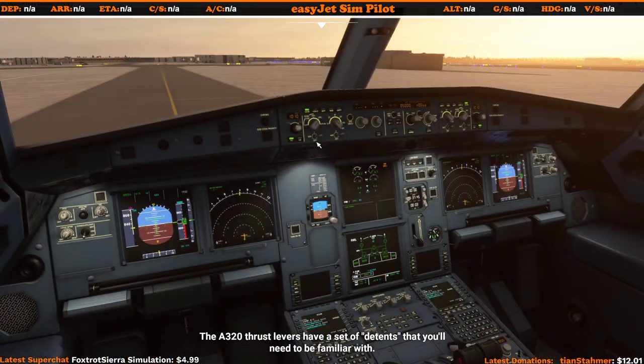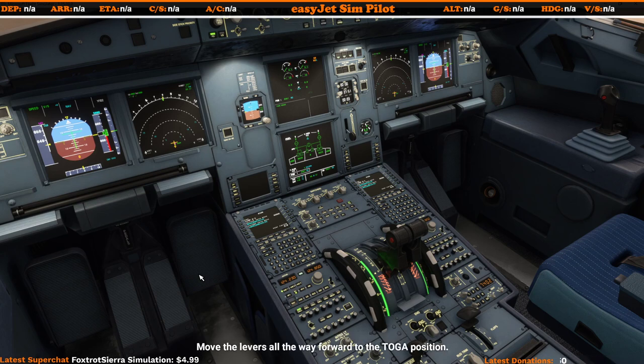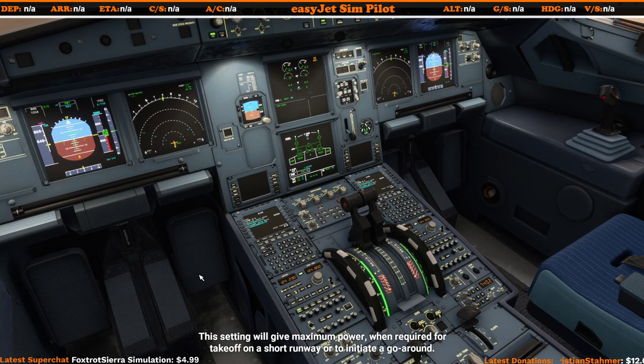Then we get more instructions: thrust levers have a set of detents that you'll need to be familiar with. Move the levers all the way forward to the TOGA position. As you can see, every time you tick off the next item asked, the next instruction plays for you to follow. This is the TOGA detent, which stands for takeoff/go-around — this setting gives maximum power when required for takeoff on a short runway.